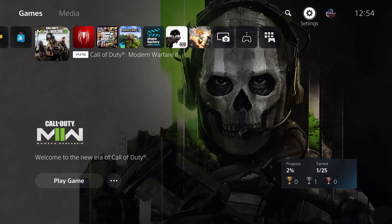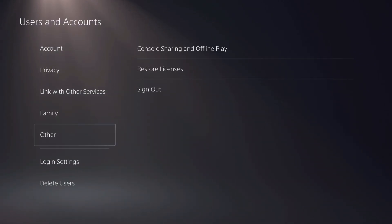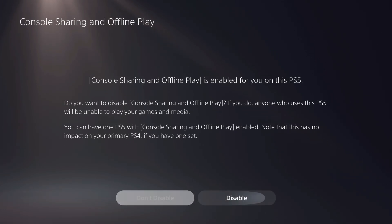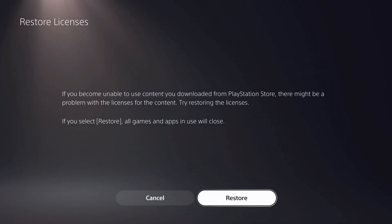Now let's go over to Settings. Once you restart your PS5, go over to Users and Accounts, then go over to Others, then go over to Console Sharing and Offline Play. What you want to do on here is enable your console as primary. And on here, you also want to go ahead and restore your licenses.